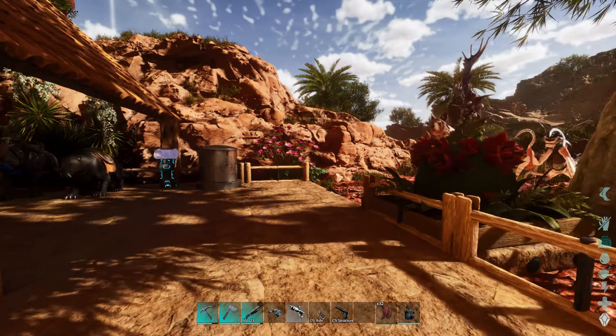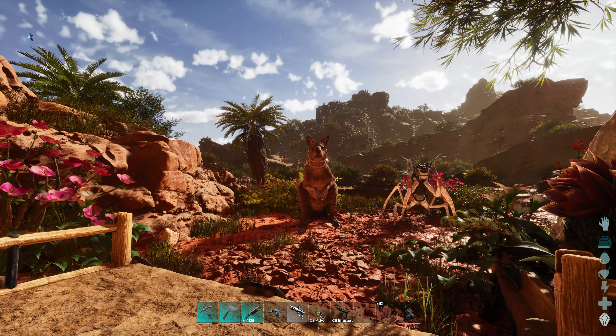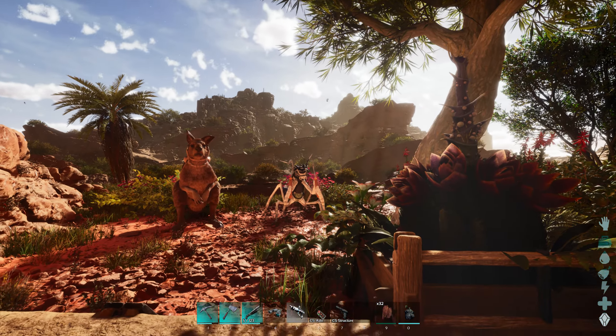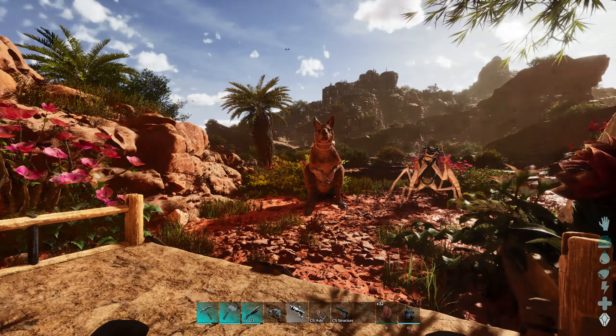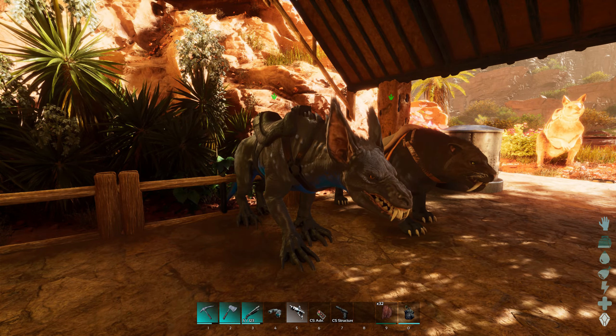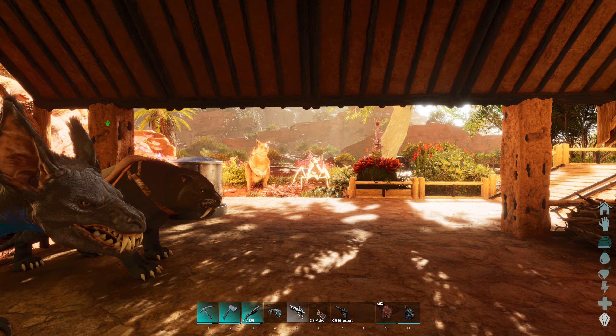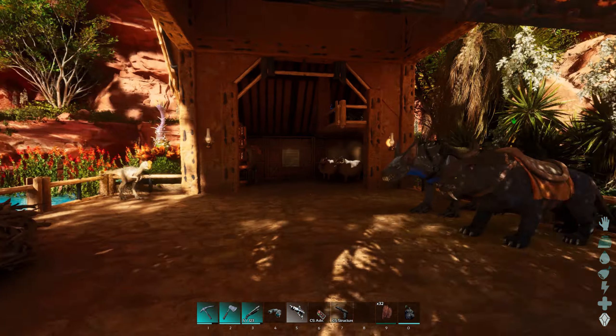I went ahead and moved our two tames over here that we use for harvesting. Kangaroo for doing all of our berries as well as the cactus sap. And then the mantis for pretty much everything else — metal, fiber, wood, things like that. And then we've got our saber for our hunting, and then this guy for our heavy hauler on the ground. So it's not too bad. It's kind of tucked away over here, so we don't have to hear the creatures all the time. Mainly the sheep.